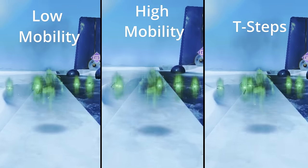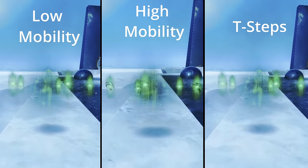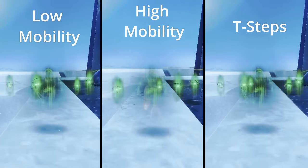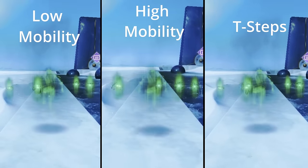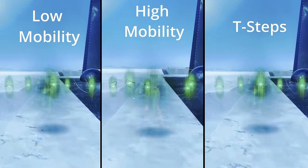A big thing about Weave Walk: your movement speed is capped. It doesn't matter if you have high mobility, low mobility, a lightweight weapon on, or Transversive Steps — your mobility is capped. You can walk or sprint, but the sprinting is capped.